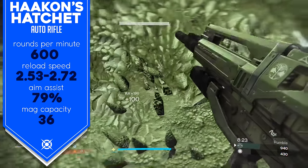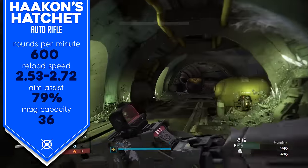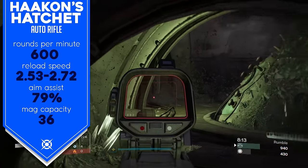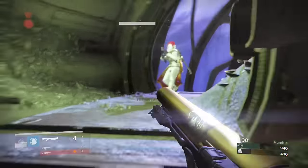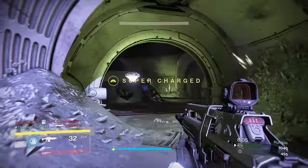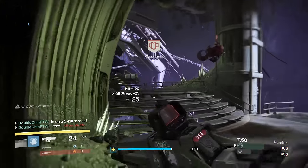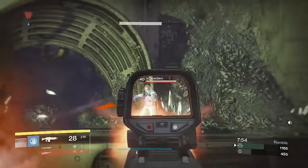The aim assist is exceptionally high — 79 — which separates this from a lot of the other legendaries in the same damage tier. This one has the highest aim assist for that tier. It's got a mag capacity of 36, and while that seems kind of generous, it really doesn't deliver. I feel like it needs an extra four to six bullets. So many times I kill a guy and I've only got 12 to 15 bullets left in the mag — and if you math it out, that's not enough to kill a follow-up guy, short of having Crowd Control.